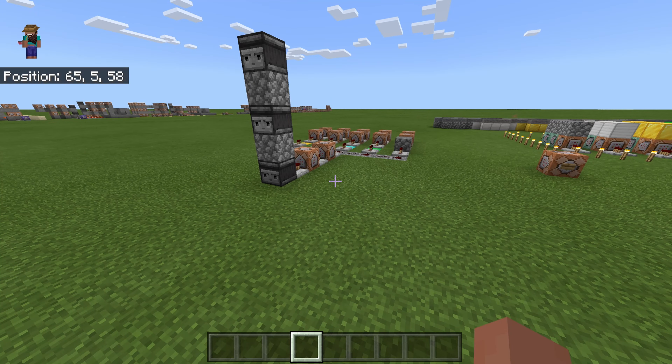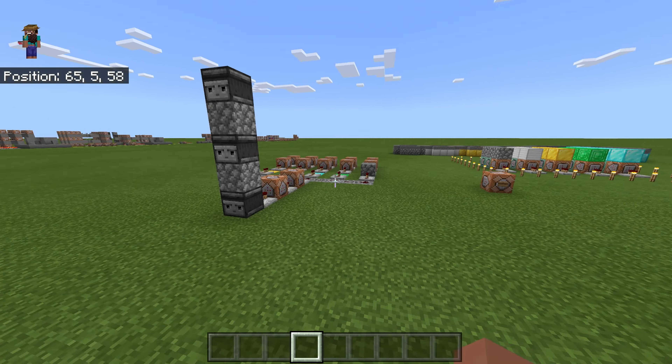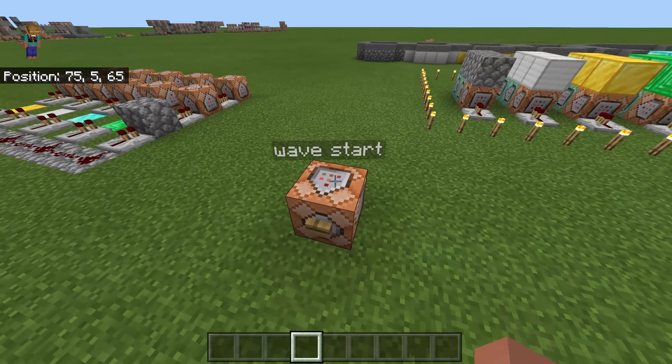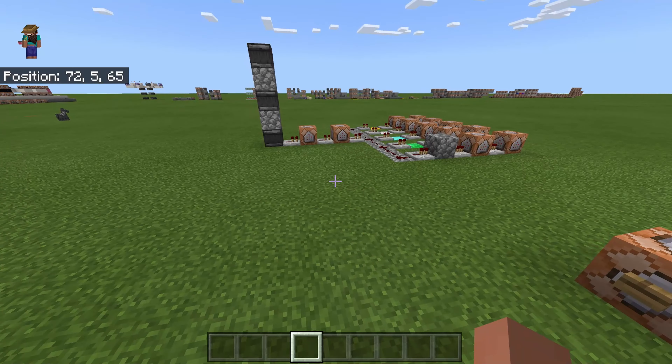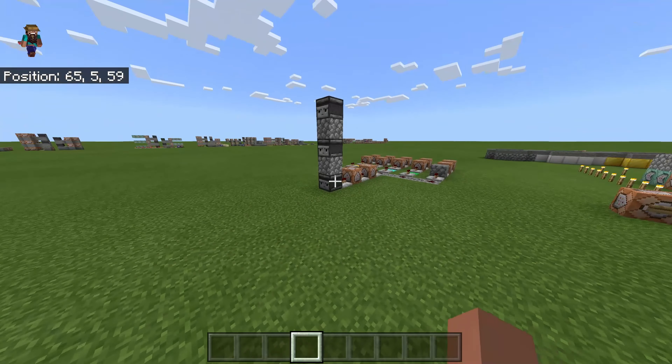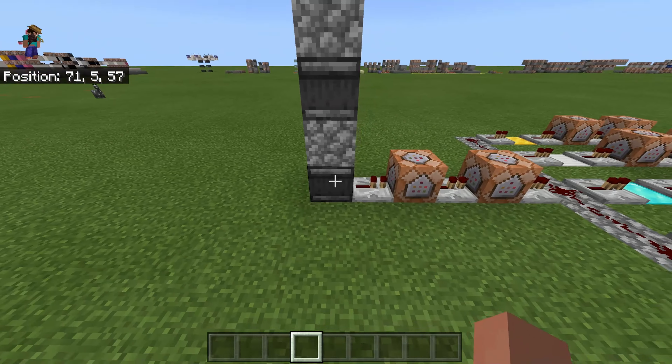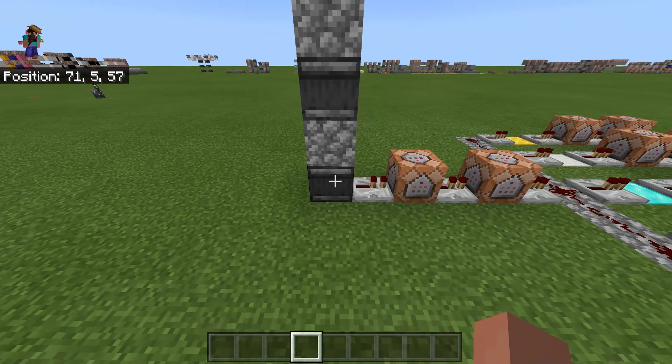This is part three or four. Basically, instead of the ignition system I went ahead and replaced it, because there's no need for a zombie that spawns just to show you this. So sand falls, comes here, goes in, says wave one.